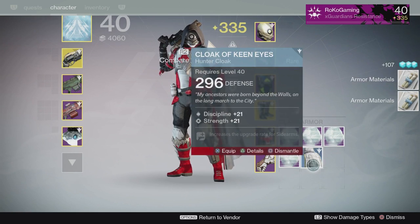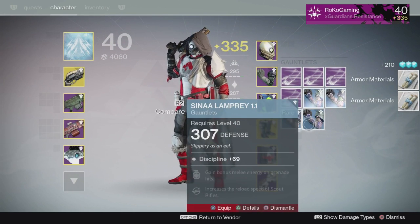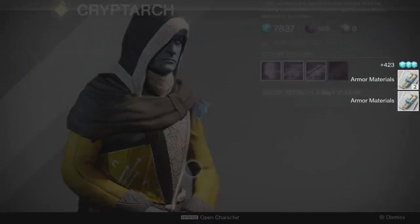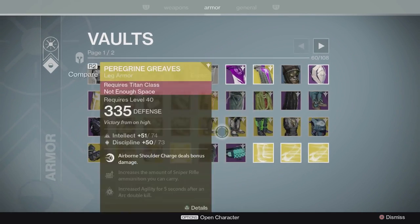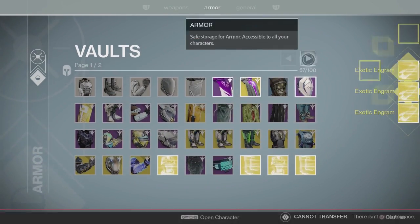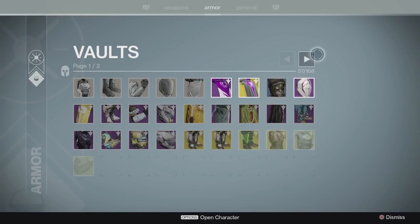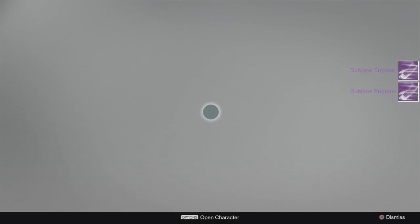I'm just going to clear out all these blues and grab the rest of the legendary engrams so I don't have to keep going back and forth. One thing I'm probably going to have a problem with is boots and chest pieces - I don't have enough room for them, which is kind of annoying, but whatever. Long room I mainly have gloves, so this is kind of a waste of time. Let me put those exotics back, come back and grab those later, and let's get with these engrams.